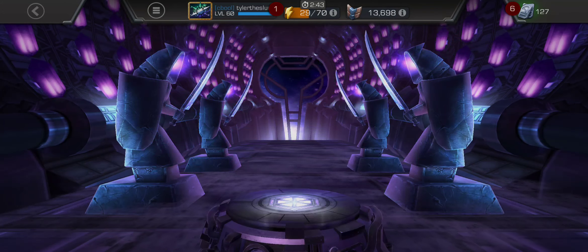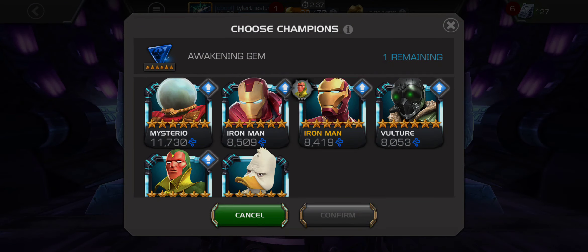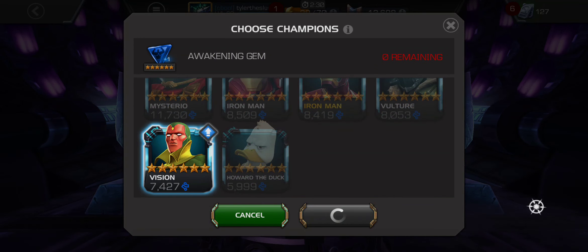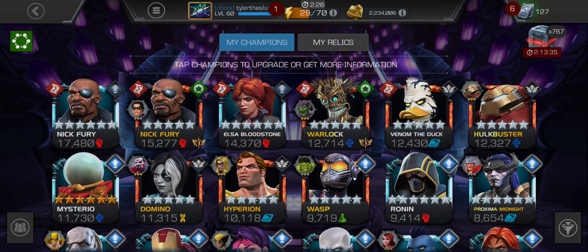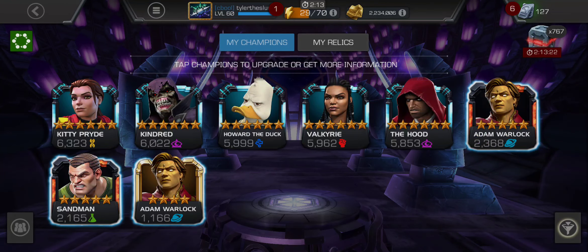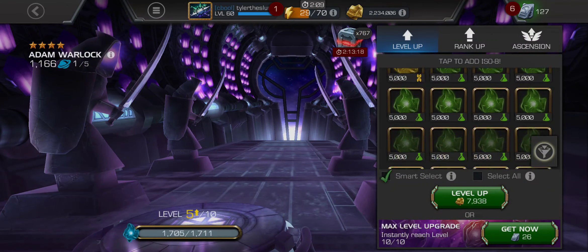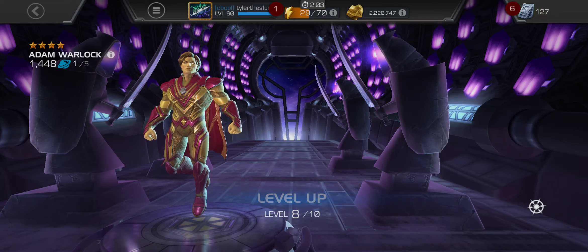So let's see who I can use it on. Got Mysterio, Iron Man, Iron Man, Vulture, Vision, and Howard the Duck. Definitely going to have to go with Vision — he's a rare six-star to get. I'm pretty sure he is; I know he's a rare five-star, so I would assume the same for the six-star version. So yeah, just boom, get that done. Got Adam Warlock too.